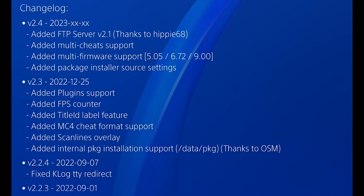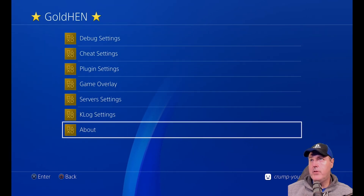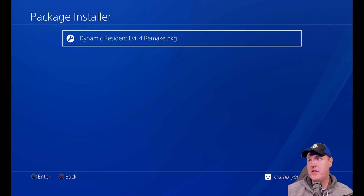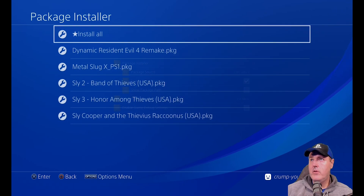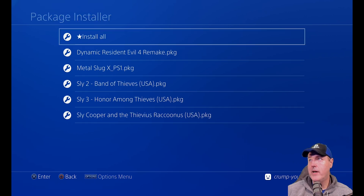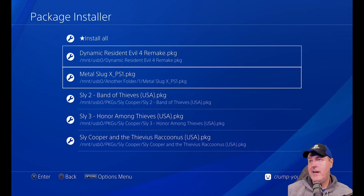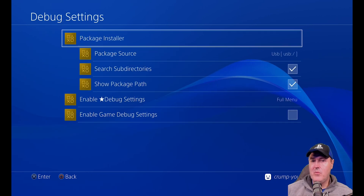The multi-firmware support means that one bin file covers 5.05, 6.72, and 9.00. It also added package installer source settings. Going back up to debug settings, by default it will only show one package with no options turned on. If we go to package installer, we just see the Resident Evil 4 Remake package. Turning on search subdirectories shows all five packages — the dynamic theme, Metal Slug, and a few Sly Cooper games.